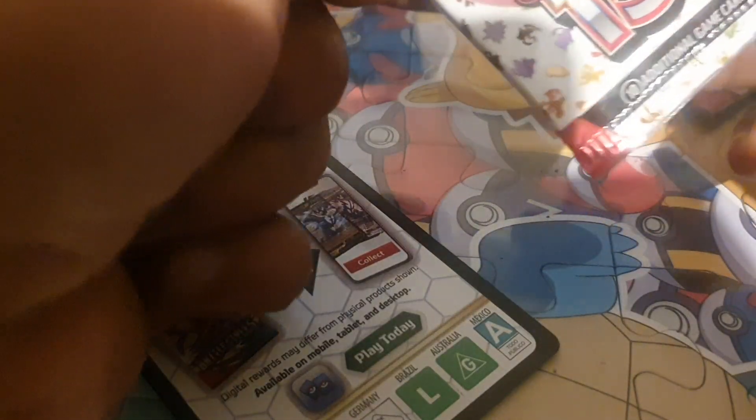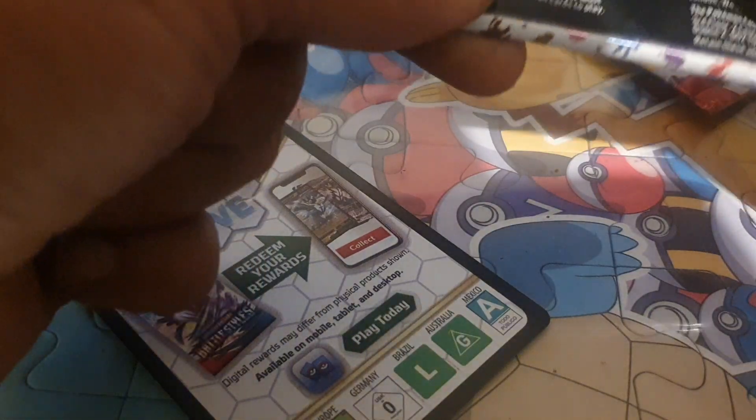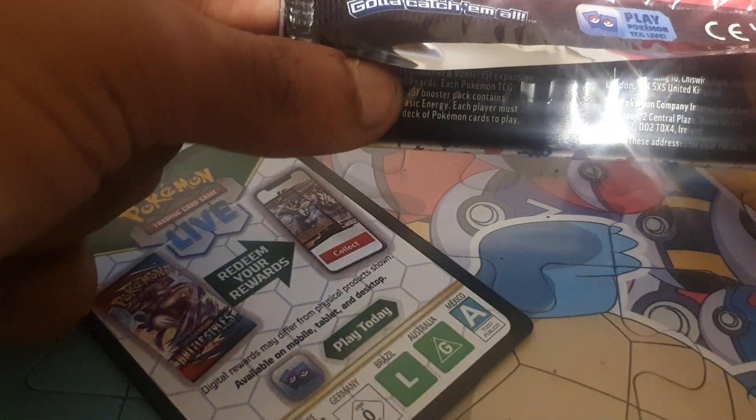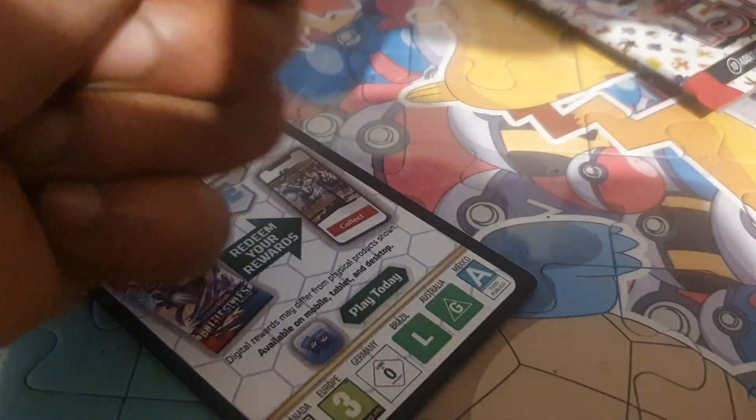Welcome back to another episode of GNG News. We've got a Scarlet and Violet 151 Pokemon Booster Pack to open up today. There's over 160 cards in this set — catch all of these Pokemon. Do you reckon we were going to be able to get them all? We'll see what we can do. Let's open this pack up and see exactly what we've got for today.